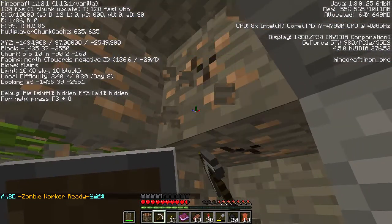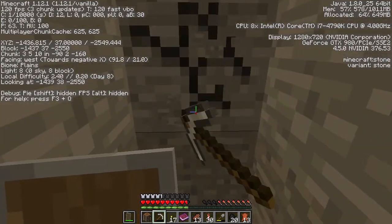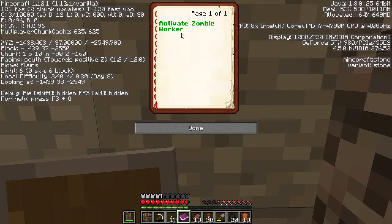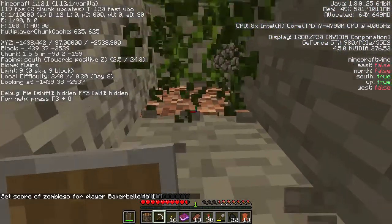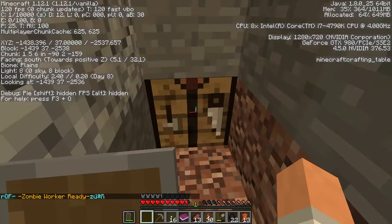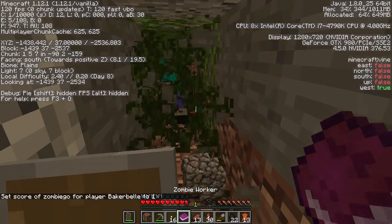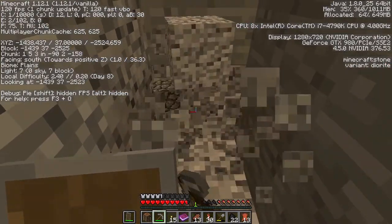I thought maybe I'd try to get into the swamp again and see if I can find something there, but I don't know which way the swamp is. Let's try this way — go that way. I'll need to get another one of those. I mean, I guess I could cook up some of this iron, but if I'm gonna let my zombie worker do most of the work then what's the point? Okay, get going. I'll just make strong ones — still in the plains.